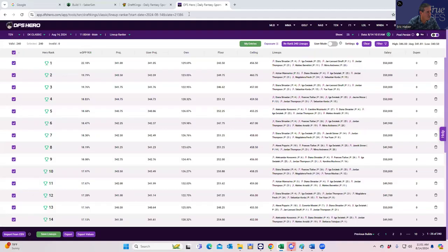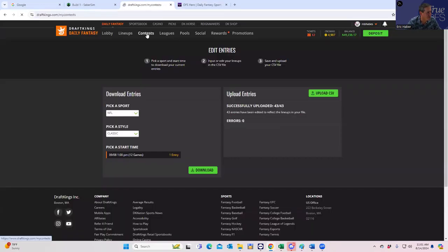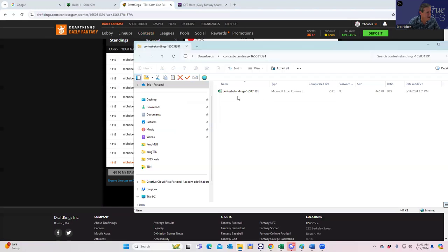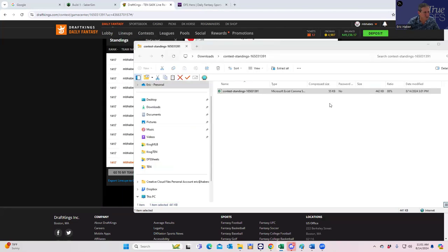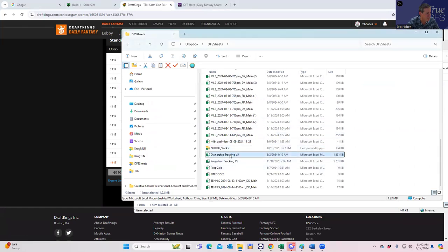Now that it's past 11 o'clock, we can download the contest files and see our uniqueness and also how we did with our ownership projections, and obviously who to root for. I save it to this file for my own reasons. Before even getting into figuring out the dupes, I like to compare my ownership projections to actual — this is a little tool I created to help me learn and get better at this.